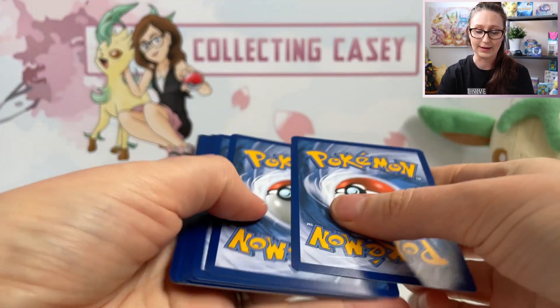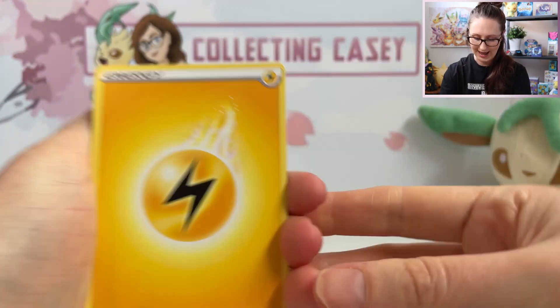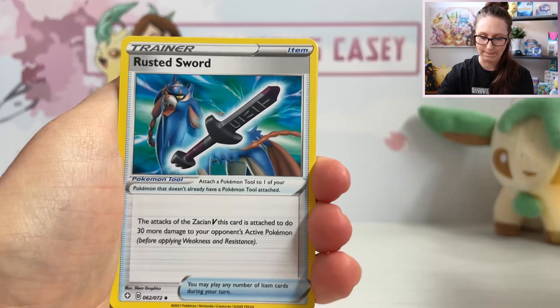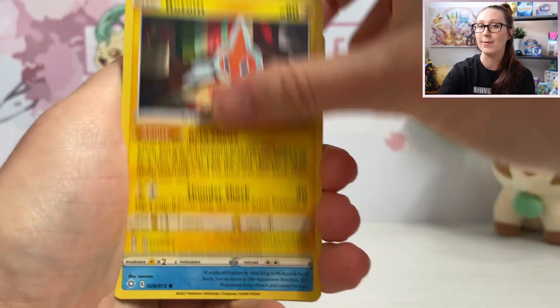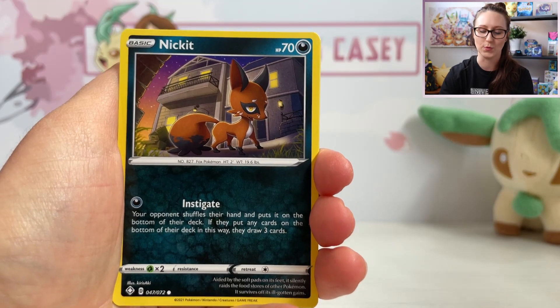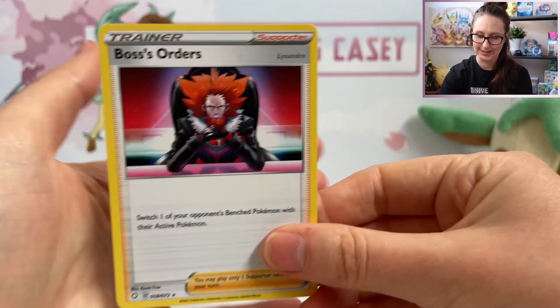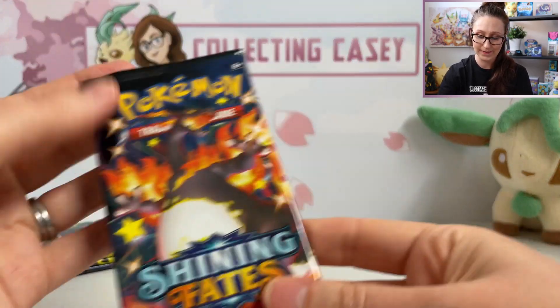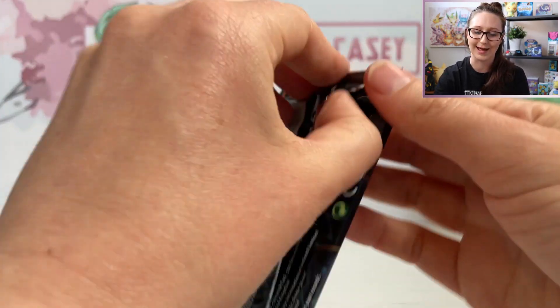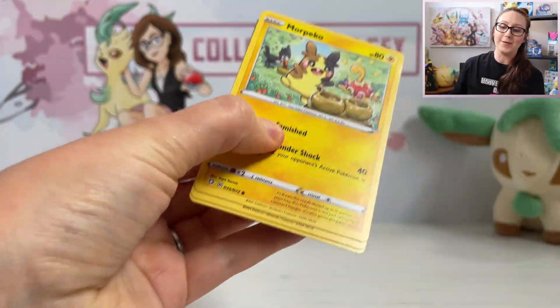I think from memory they're all white code cards. Now I did open a Crobat VMAX box — the Japanese version — which was seriously an awesome box. So what I'm going to do is put a link for that opening down below. I highly recommend you check that out. It was awesome and the pulls were amazing — one in particular.